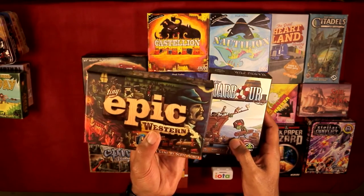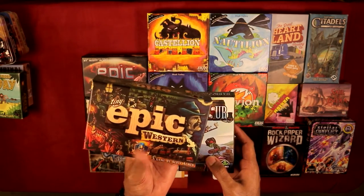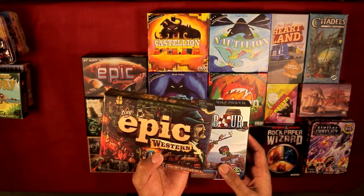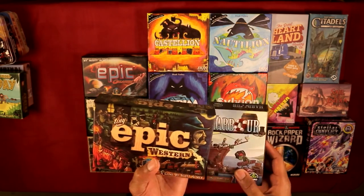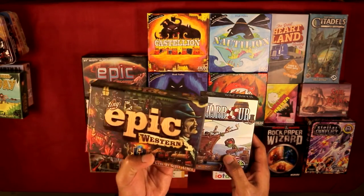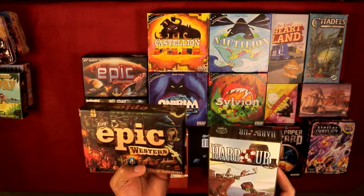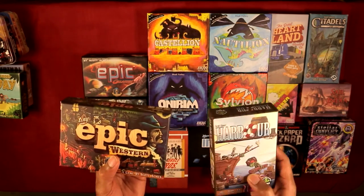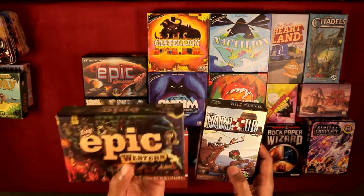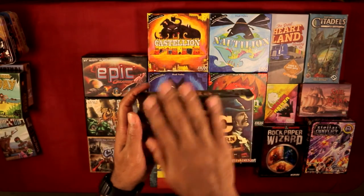These games are very, very similar. If I had to recommend one, I'd highly recommend Tiny Epic Western over Harbor, mainly because it's like an advanced version. Harbor is about 45 minutes and Tiny Epic Western is about 60 minutes. I would definitely recommend Tiny Epic Western over Harbor.